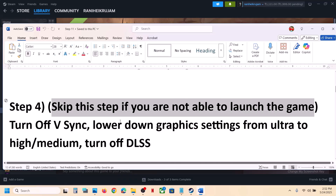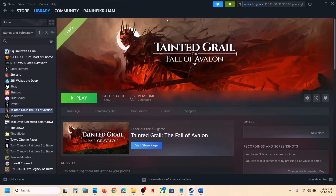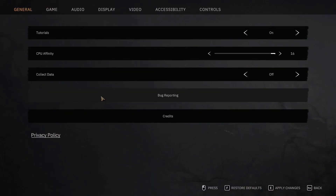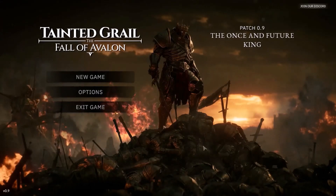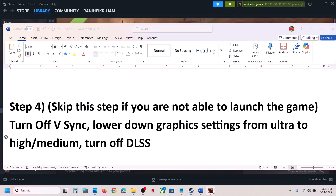The next step applies only if you are able to launch the game — skip it if you cannot. If you can launch, turn off VSync, lower graphics settings from Ultra to High or Medium, and turn off DLSS. To turn off VSync, launch the game, go to Options, then Display. You'll see VSync — if it's on, turn it off and hit Apply (press E to apply the changes), then check.